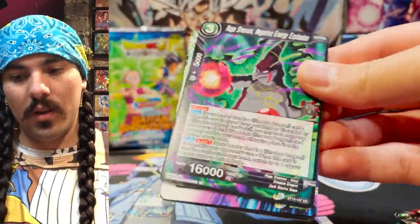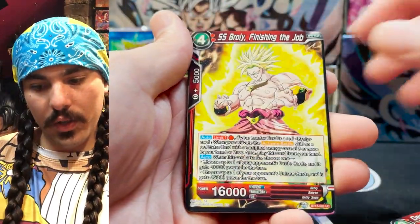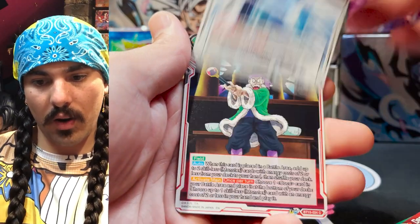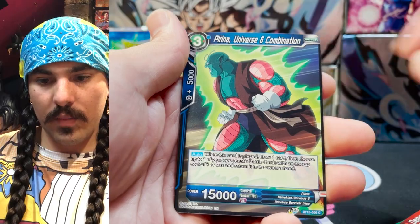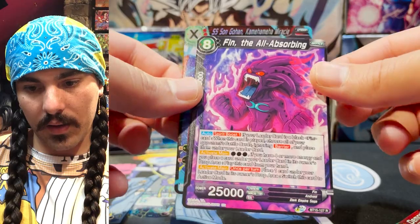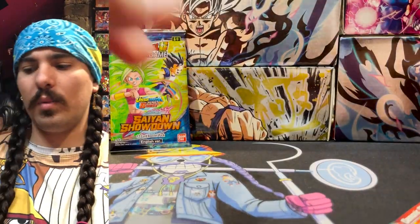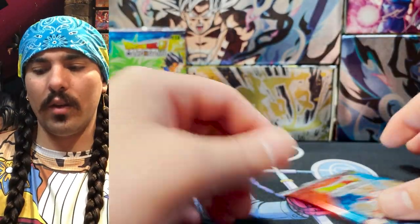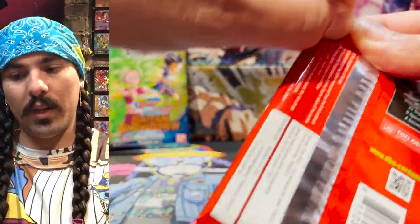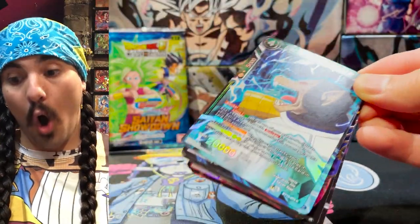Another rip. Rage Shenron. We've only pulled one SPR so far — so there should be one more if the ratios are the same. Miracle Kamehameha and another Finn — this is the three-cost Unison. The Videl got an SPR also, so I think that card's really, really good. Lots of just strong cards in this set. Archetypes — I don't know about necessarily.